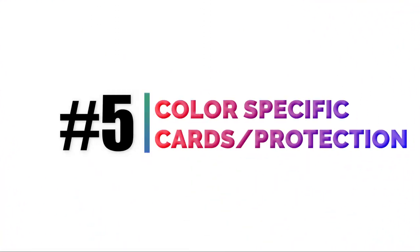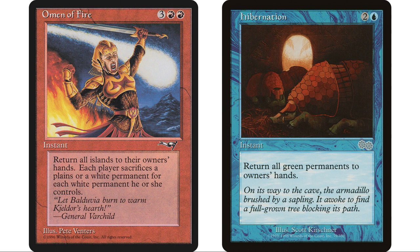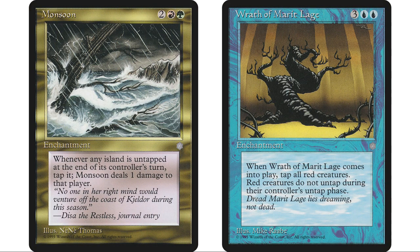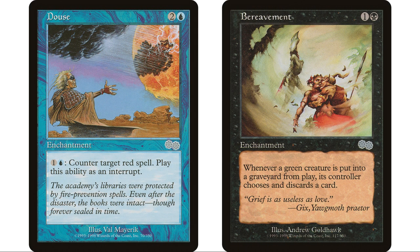First of all, color-specific cards — this is something that maybe a lot of people don't think of when making a deck. There are lots of color-specific cards out there. What I mean is protection from a certain color, or 'whenever your opponent casts a black spell or a blue spell' — stuff like that. Those kinds of cards get a lot better the more colors your opponents are playing. If you're the player playing the four or five color deck, it really increases the chances that Mirror and Crusader is going to be good against your deck, or that Deathgrip is going to be usable against you.